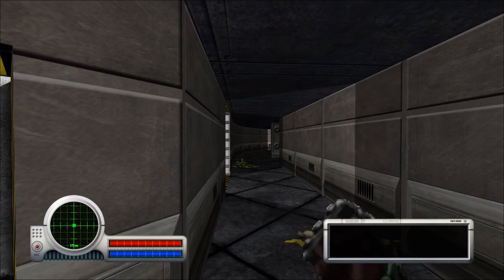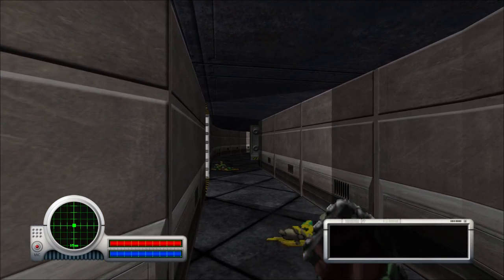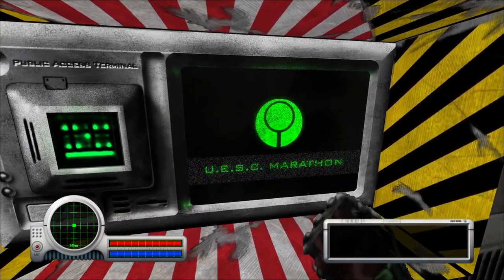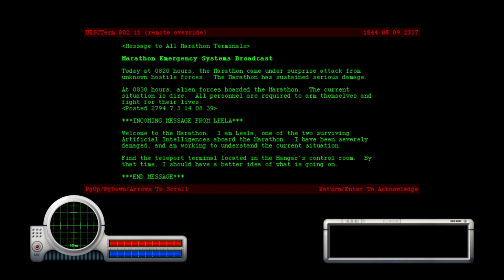I do have a pistol, but shooting it is going to activate any mob that's within listening distance, which is pretty much this whole half of the ship. So I've landed on a ship. Let's go through this terminal. These terminals are how you communicate — basically how you get the story part of the game.